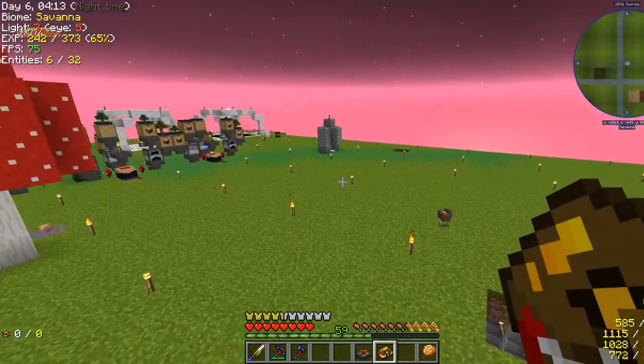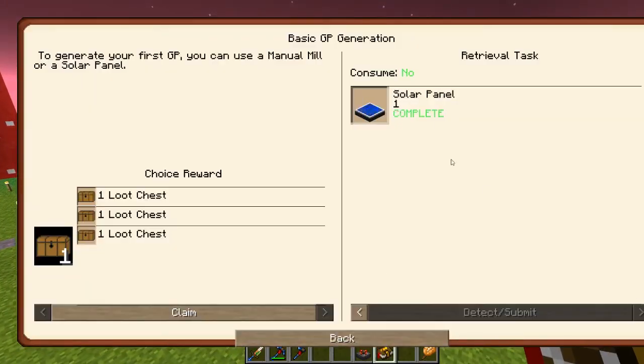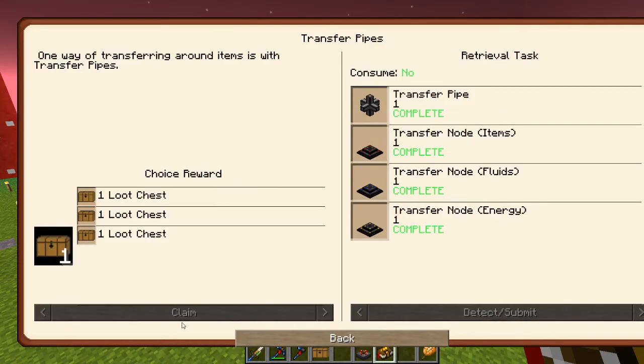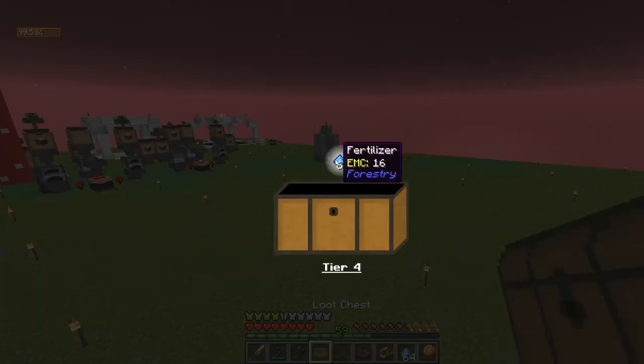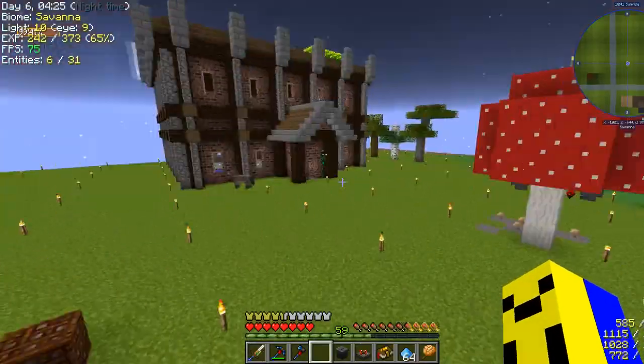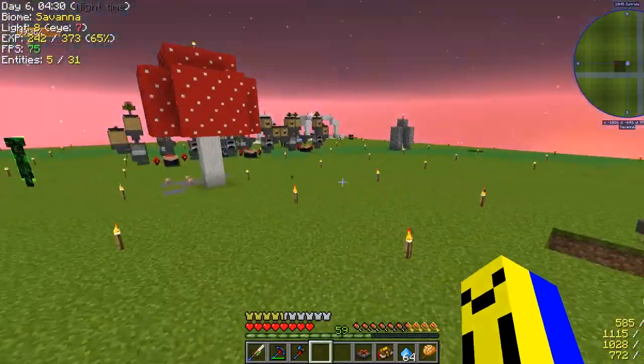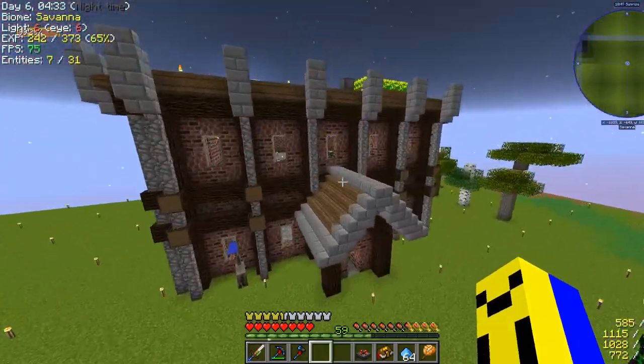Alright, I've made the two things here — the manual mill and the solar panel. Made all the transfer pipes and stuff too. Fertilizer and trash cans. Trash cans aren't actually that bad, it's pretty nice. I'll set this stuff up — the solar panels can go on the roof.